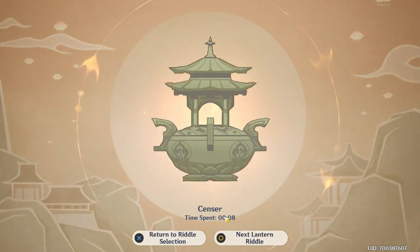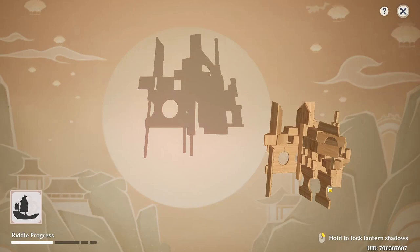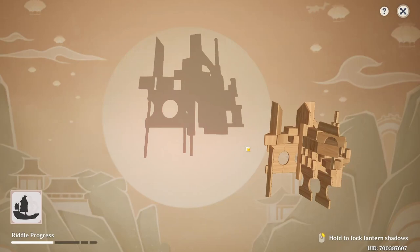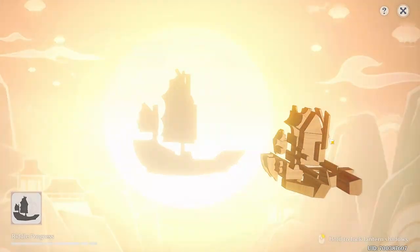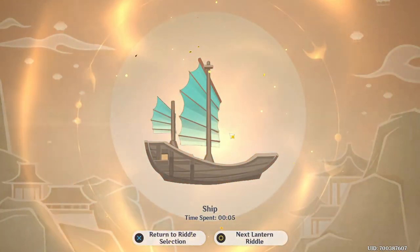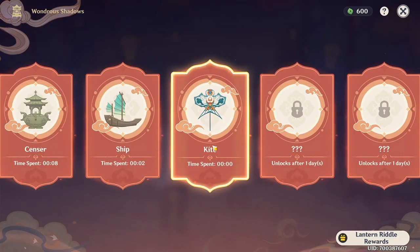For the Ship, start like this — this is the start position for everyone. Then rotate it upwards, and then rotate it to the right side, and the ship is going to align as a shadow right here.